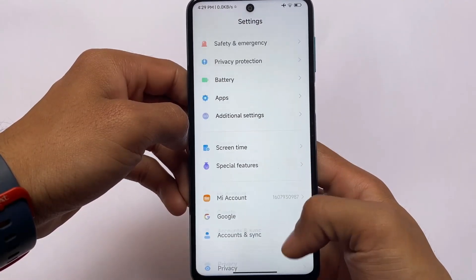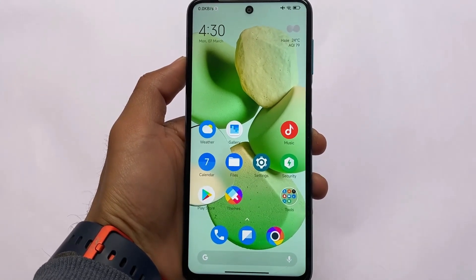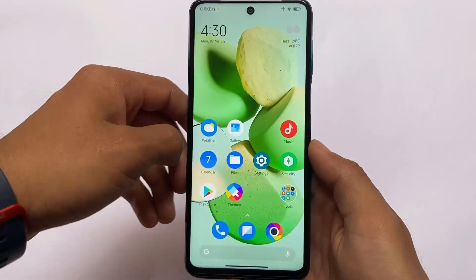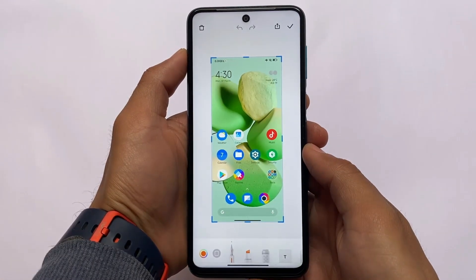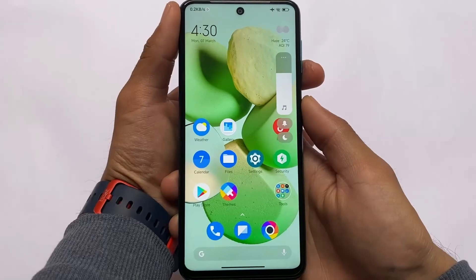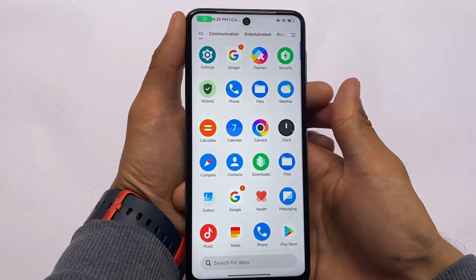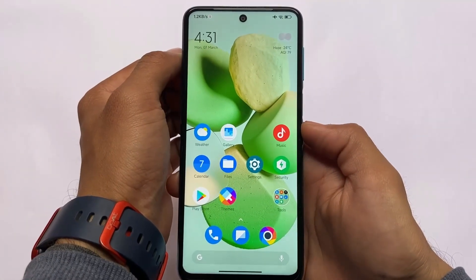Overall I think this is a good choice to install. One thing I forgot to mention: the volume panel is fine, but there is a bug — taking screenshots using the three-finger swipe works perfectly fine, but taking screenshots by pressing the volume and power keys together does not work. So you can only take screenshots using the three-finger swipe. This is a minor bug, but worth knowing about.